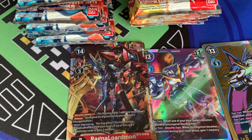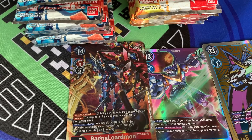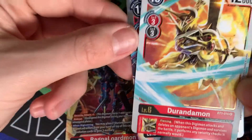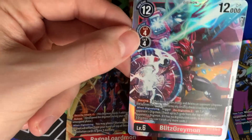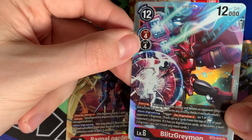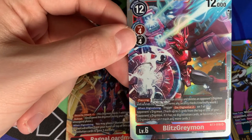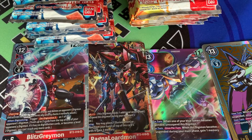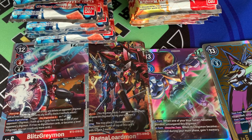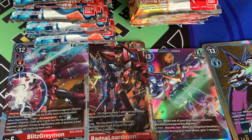So I wonder what we're going to pull next. We have a rare Durandamon — all helping towards that RagnaLordmon deck — and a BlitzGreymon, all the red cards coming out here. Lovely card. I unfortunately didn't get any dash packs with these cards, which is disappointing because the alt art for BlitzGreymon looks so great. I have more boxes ordered — probably arriving in April from the sounds of it.